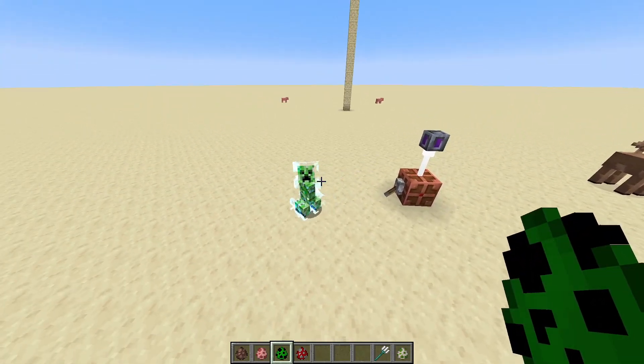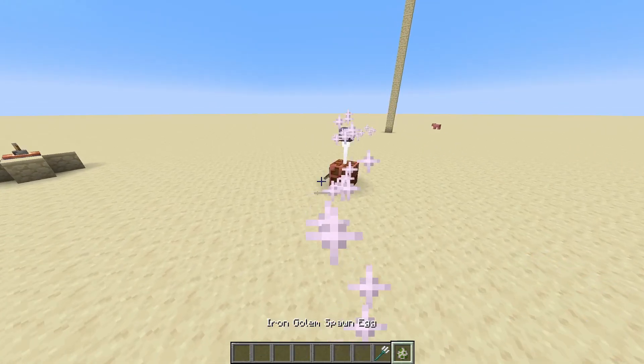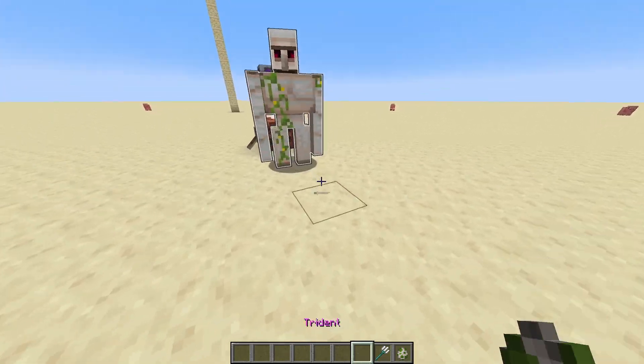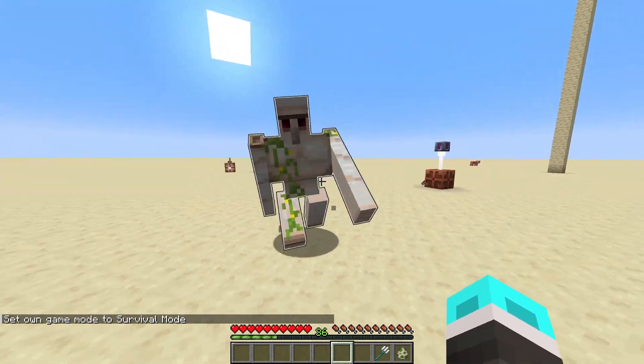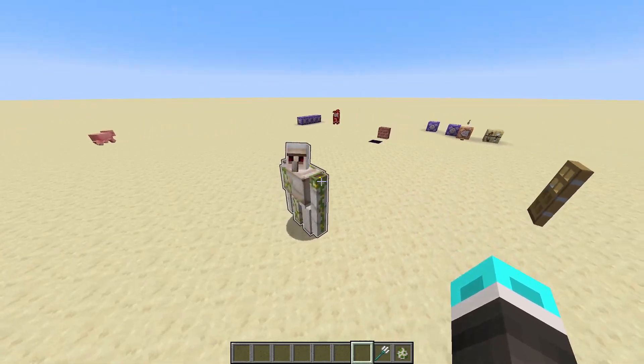Charged creepers have a 20% chance to become primed and ready to explode. As a little bonus lightning effect, iron golems have a chance to become glowing and move at twice their normal speed. This glowing and speed effect lasts for one minute from when they were shocked.